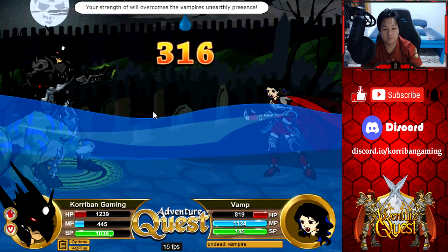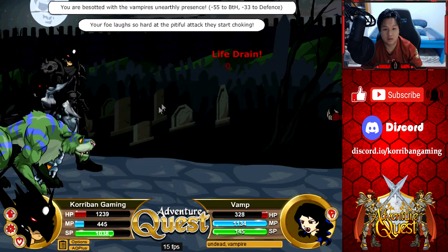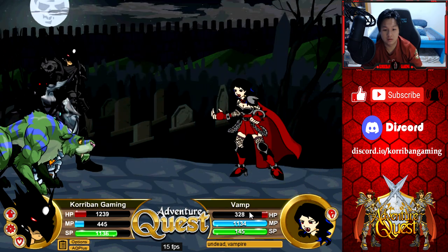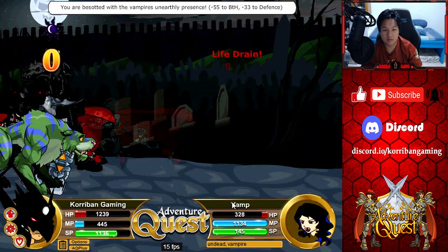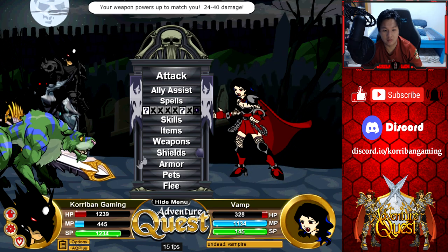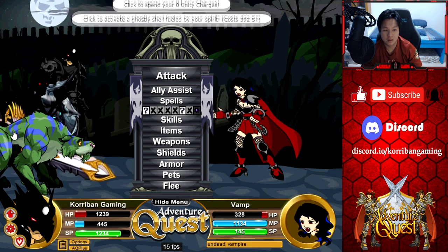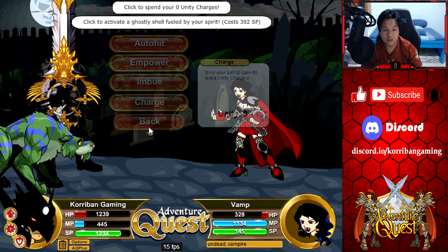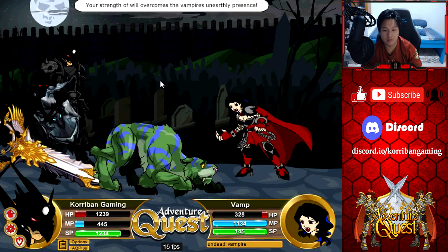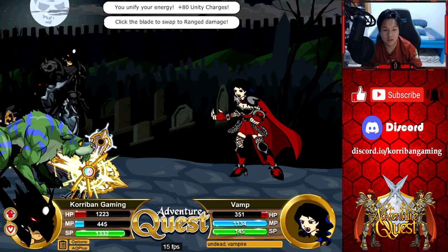You overcame it this time. No — 343 health left. Got a life drain as well. Times like these I wish... actually I do have an auto-hit weapon. I brought that along — I actually forgot. I can click on it. The auto-hit is 27. I do have an auto-hit weapon in my inventory, but I need to charge it up first. Do we have enough charges yet? No.